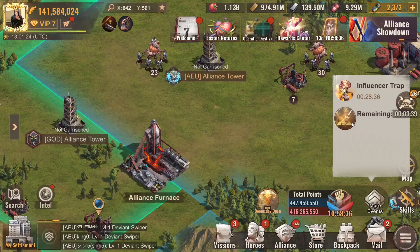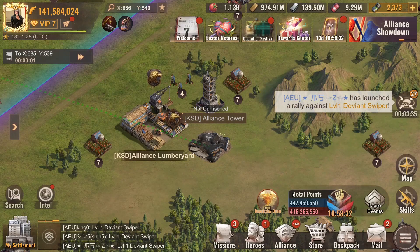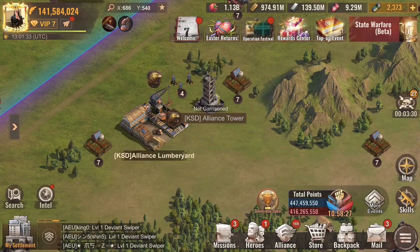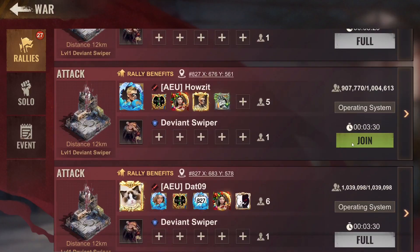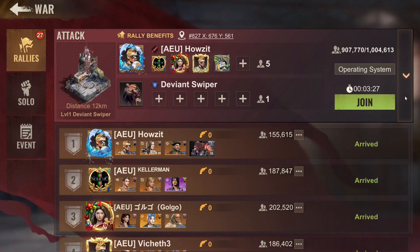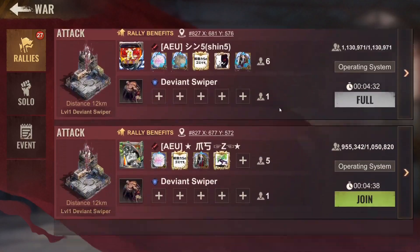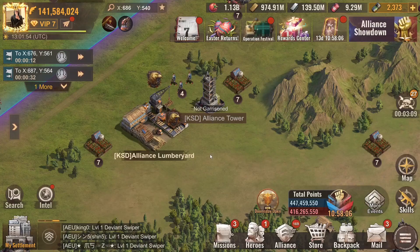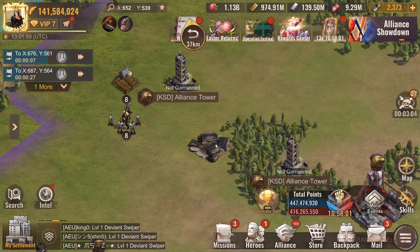Wait — I can do it from here. There's also a trap going on but I don't have time. Let's drop some troops while we wait — everything is full. This guy — is he strong? Not really, we have much much stronger than them. Let's join this one. Okay, she is super strong, never mind.